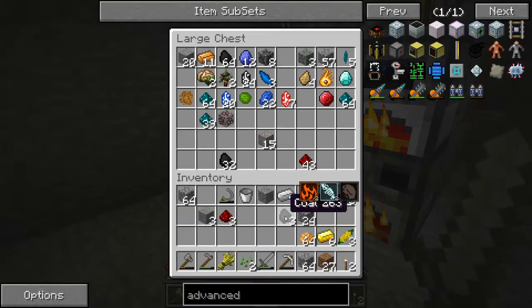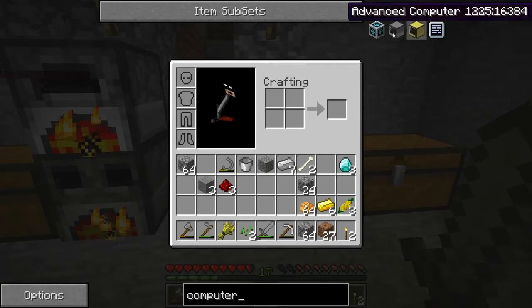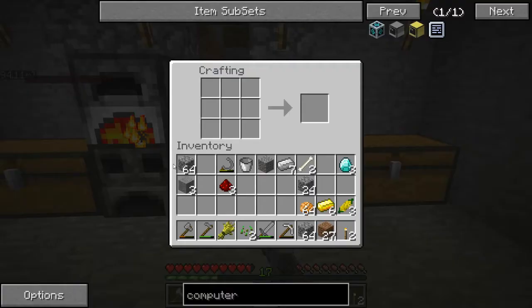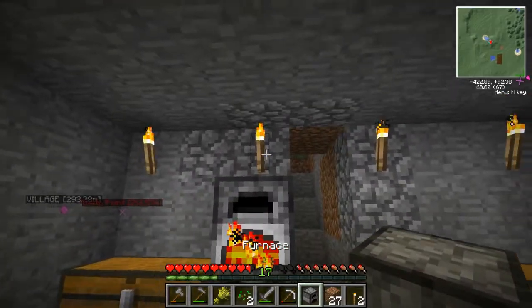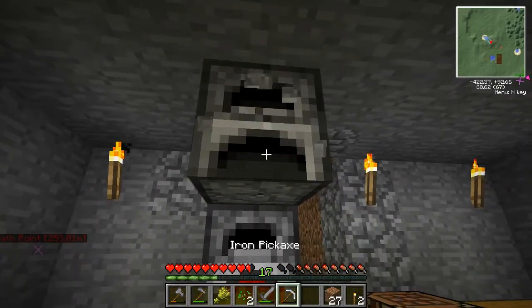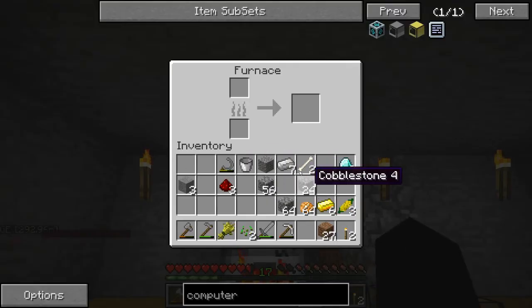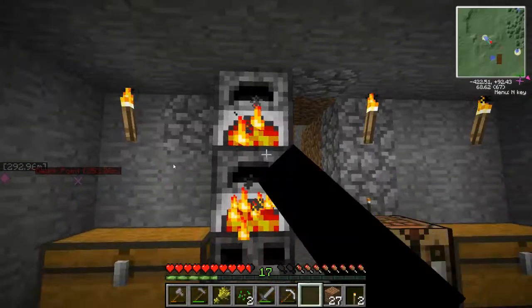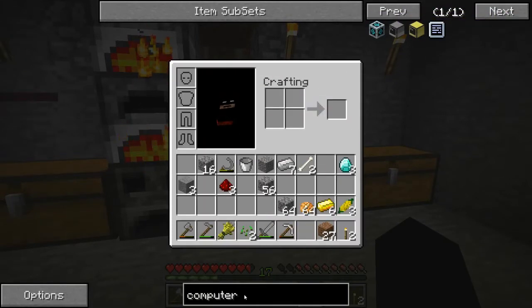We'll get our two coal and start with the first thing we need — a computer. We need glass, some clean stone. Got three right now, gonna need some more. Let's just make a second furnace. Another furnace — let's take eight. Six ready now. The computer is then done.